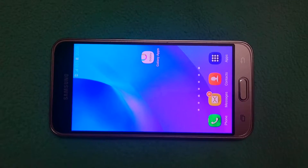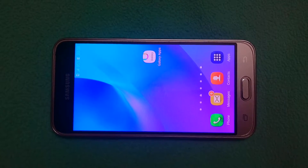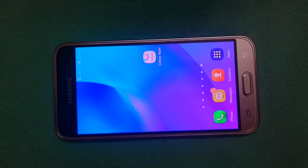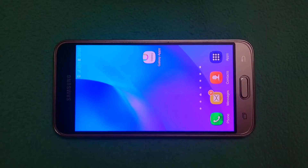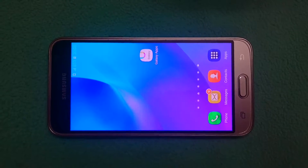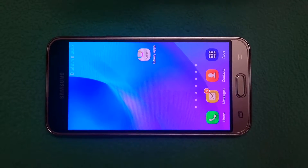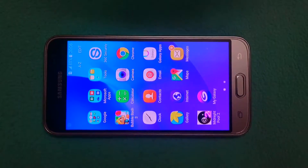It has 16GB inbuilt storage with 1.5GB RAM and a 2600 mAh battery, so it's a very good phone. It was first released in 2015 but is now available as the 2016 model. It has single SIM with micro SIM or dual SIM options.